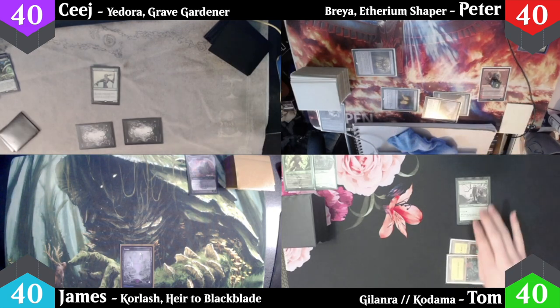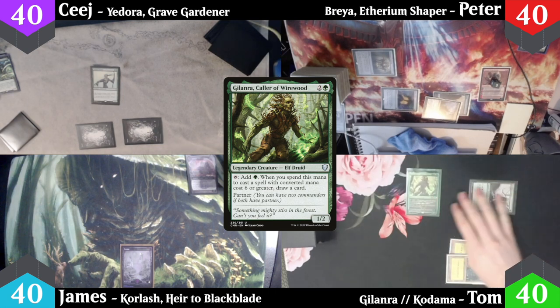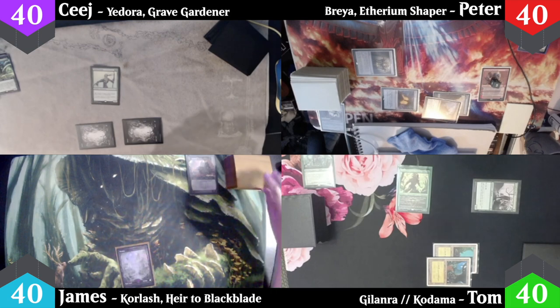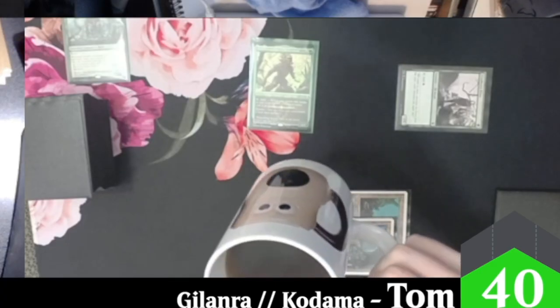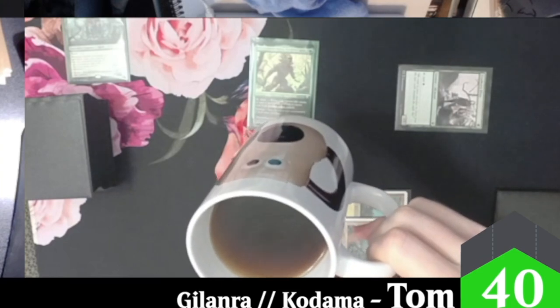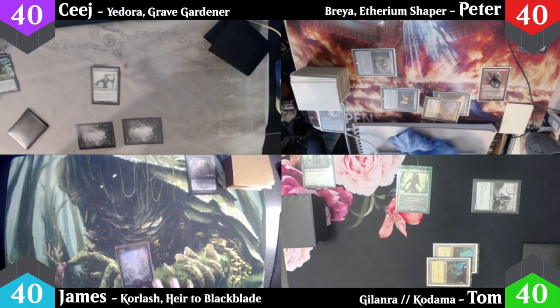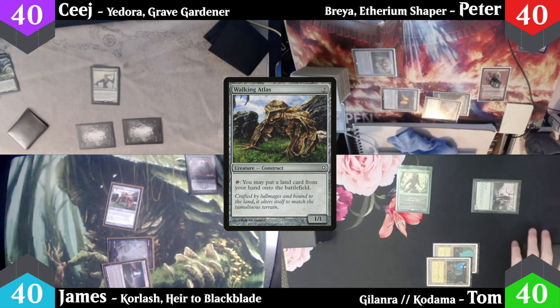I start off with a Forest then tap out for Galanra Caller of Wirewood from the Command Zone and pass. James untaps, plays a Cabal Stronghold as his land, then casts a Walking Atlas and passes to CJ.